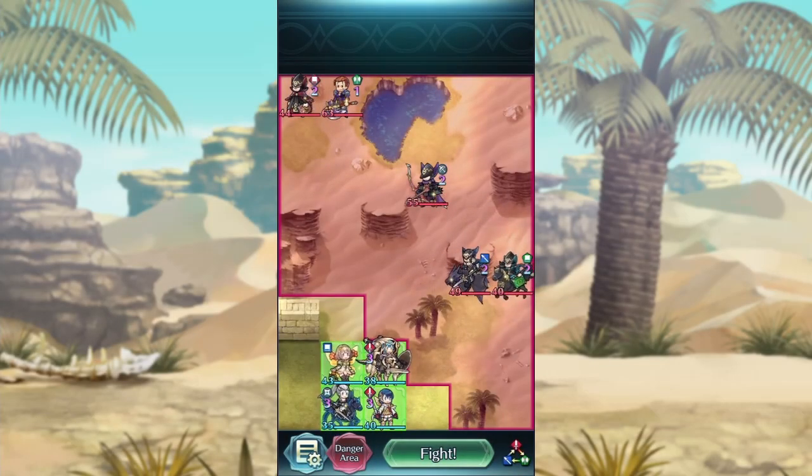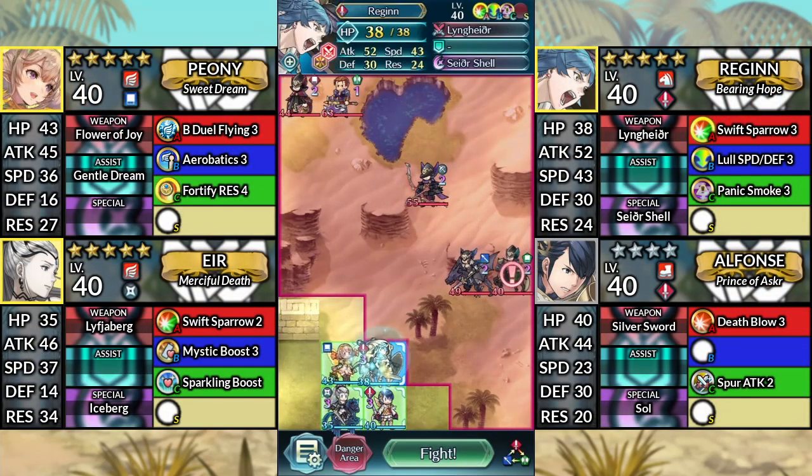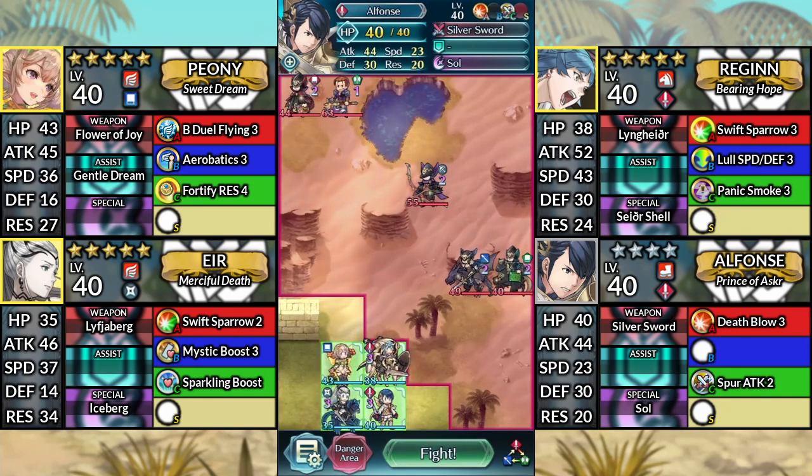Hello and welcome to Caellach Lunatic Quest's Alphonse Clear. We have Peony, Reginn, Eir, and 4-star Alphonse. We'll be using no SI or Sacred Seals.